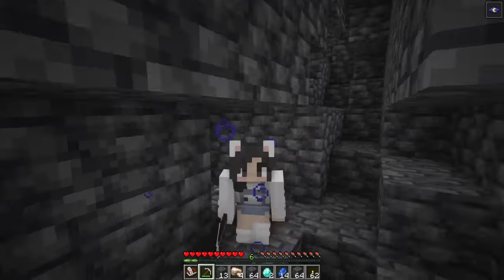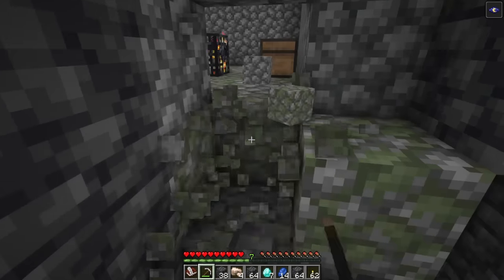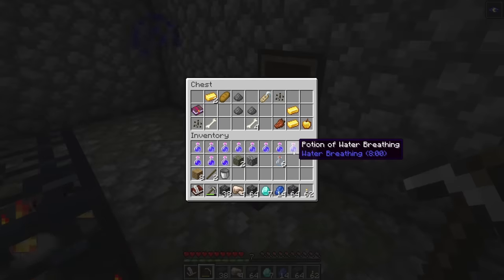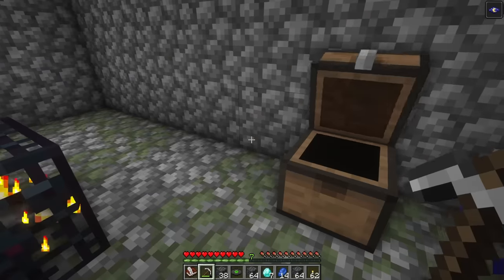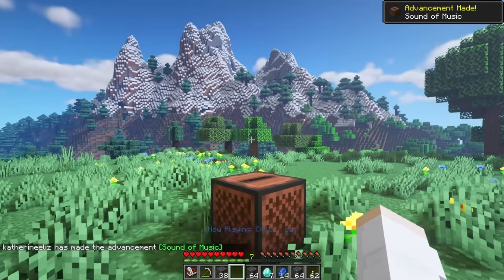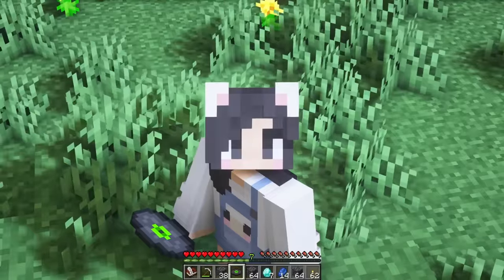Another diamond — I have no reason for this but I'm gonna take it. Why is it that when I'm not looking for diamonds I find so many? A dungeon — please let there be a disc in one of these chests. No disc in the first chest but there's a name tag. The second chest: yes! And it's my favorite one. Here we go — the sound of music. That is so cute!